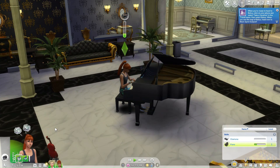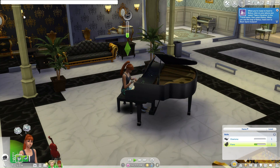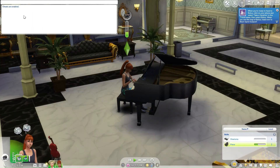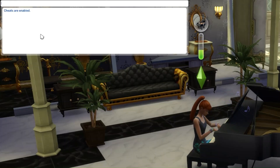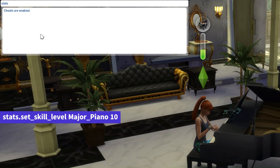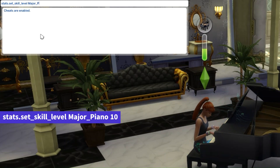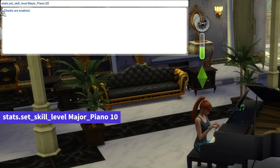To kickstart this symphonic journey, press Ctrl-Shift-C to bring up the cheat box. Now, type testingcheats true and hit enter. Consider it your backstage pass to instant skill elevation. And now, it's time for the crescendo — type in the cheat: stats.set_skill_level major_piano 10 and hit enter.